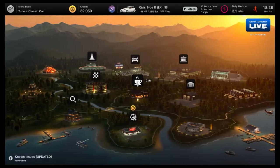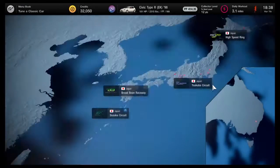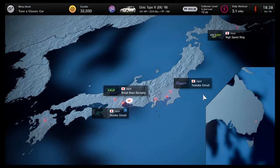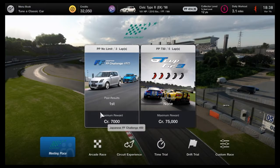Alright, world map - let's go right here, World Circuit. Off stream I usually do the licenses, so we got some of those done. Let's go to Asian and start with this one, then work our way up because we're going to do these four races quick. Japanese FF Challenge 450, Tsukuba Circuit East Course - not bad if I say so myself.